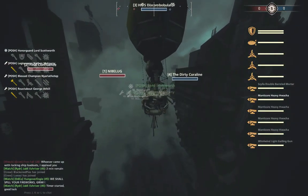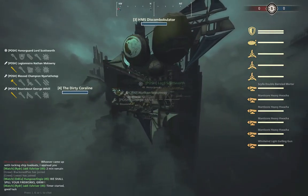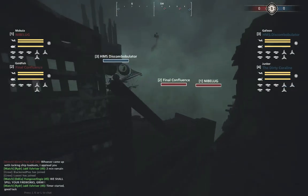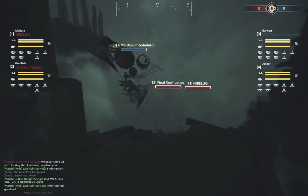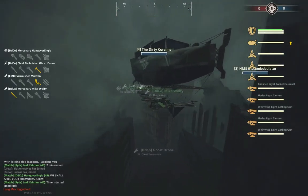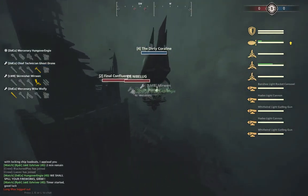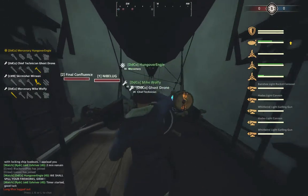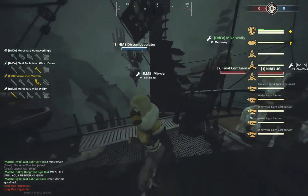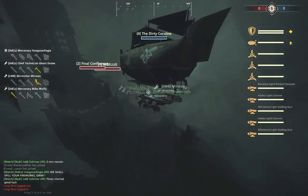And on Blue Team we have the HMS Discombobulator — it is an All-Watcha Galleon with a left side Gatling gun and a rear mortar, piloted by Lord Scotworth. The Dirty Caroline has Zaline — it is a Junker with Double Hades left side, Gat Banshee right side, and a front Gatling gun as well, piloted by Hungover NG.